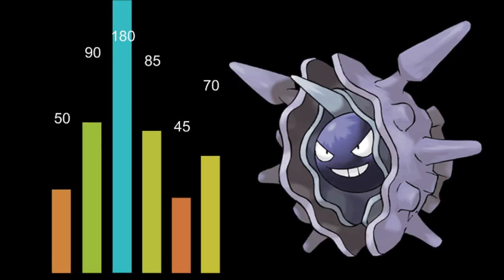Looking at Cloyster's stats, this is probably the craziest stat discrepancy I've ever seen. The defense is one of the highest in the game, but the special defense is also one of the lowest. It has a crazy duality, but what else would you expect from a Pokemon made from a shell? If you look at its hit points, they are really low too, so it does take away its overall tankiness.